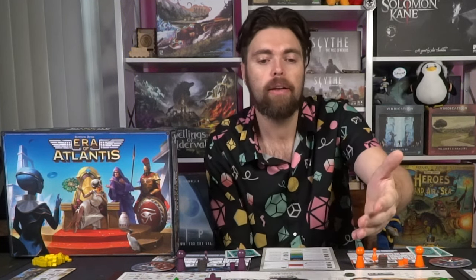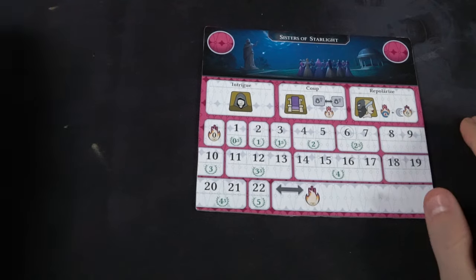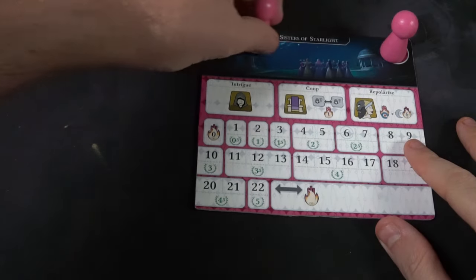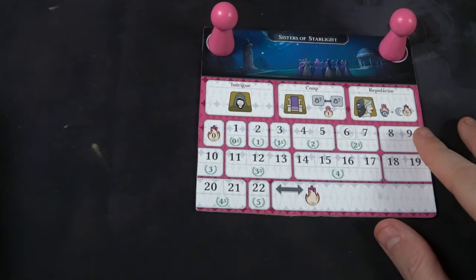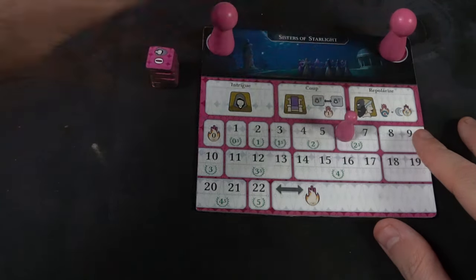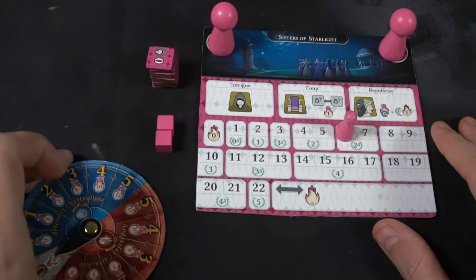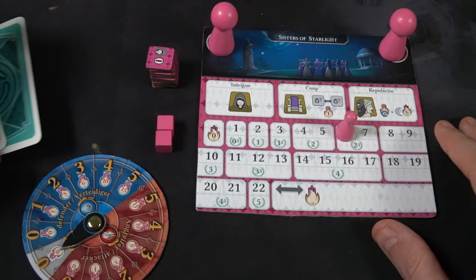Each player will choose a secret society. I'm playing four players here, so I chose the Lemurian Brotherhood, the Purple Dragon Society, the Order of Thoth, and the Sisters of Starlight. Take the two big pawns and place them in the top right-hand side of the board. The board is placed next to you, right next to the main game board. Control markers will be added to one of the two cities each, as you'll be controlling at least two nations throughout the game.